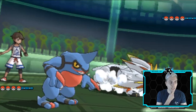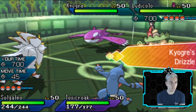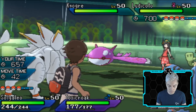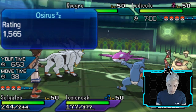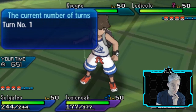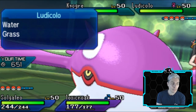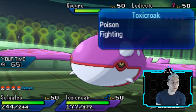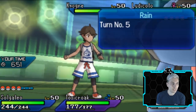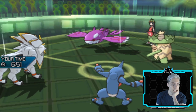We lead off with Solgaleo and Toxicroak as the opponent shows Ludicolo and Kyogre. The Drizzle ability activates rain and Swift Swim on Ludicolo. I protect Solgaleo rather than risk a fake out into Toxicroak followed by a Water Spout — by covering here we can also bait a big Water-type attack into Solgaleo next turn.